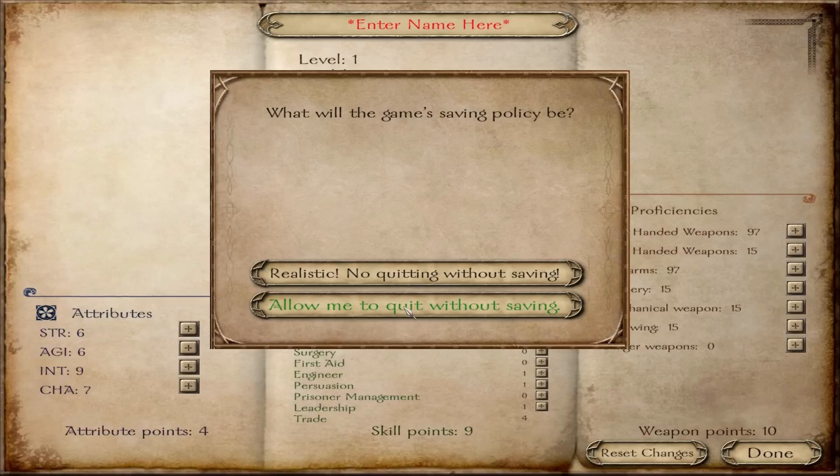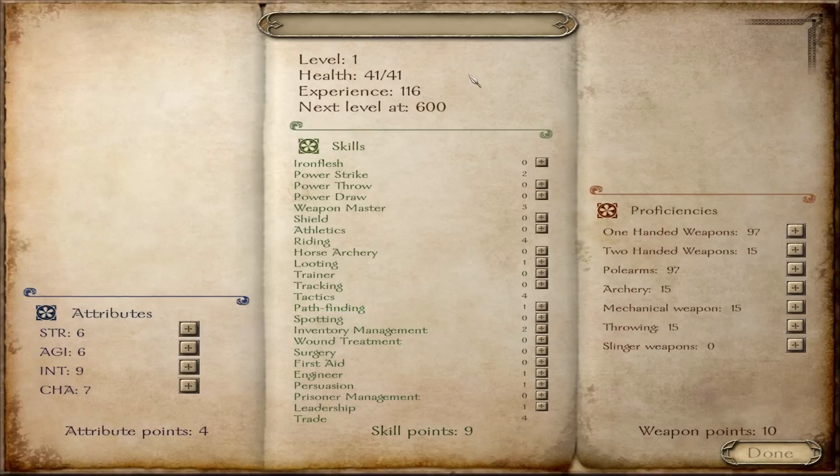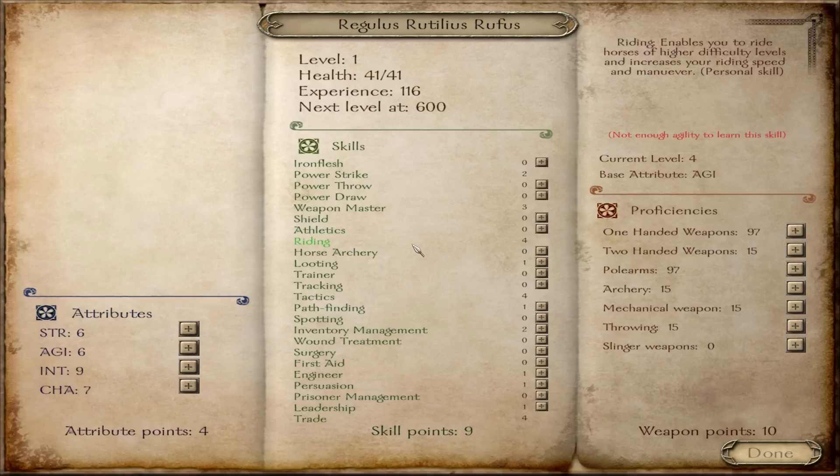I'm going to go with my choice. The name of my character will be Regulus Rotilius Rufus — a long name, but we'll go with Rufus for short. And he is going to be a senator.